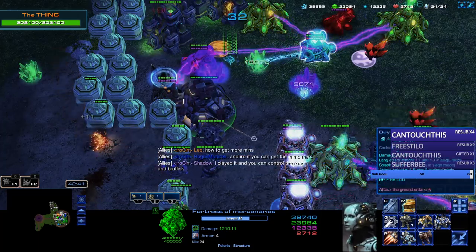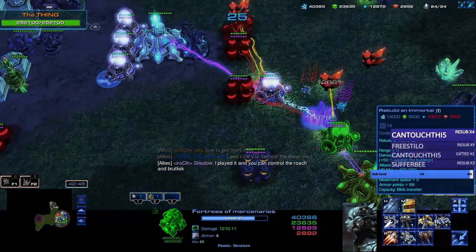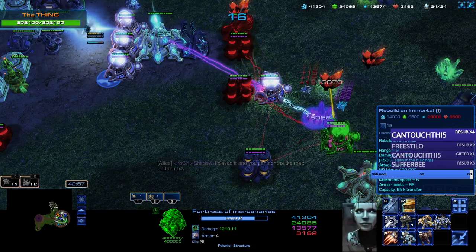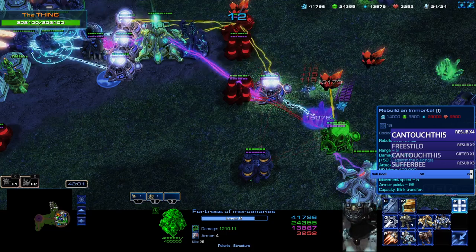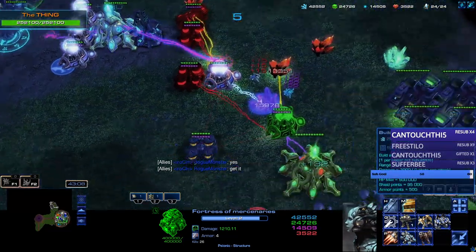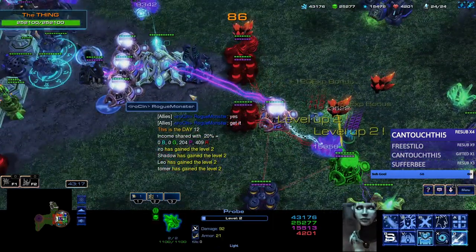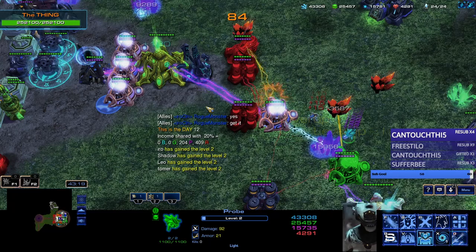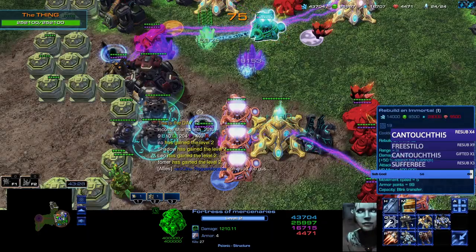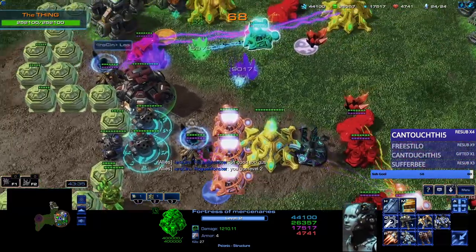I played it and you can control the road chain. Do you have me get the immortal mercenary — is that it? Do I need to get this? The ultimate mark — 29,000, I need a lot of pterosine like plasma. Yes, getting the plasma. I just need plasma and then I can get it. Good job goose, you got level 2.